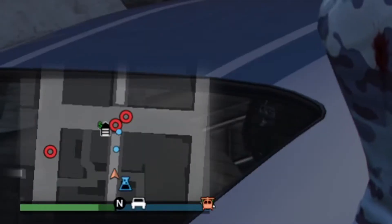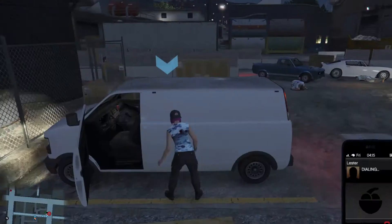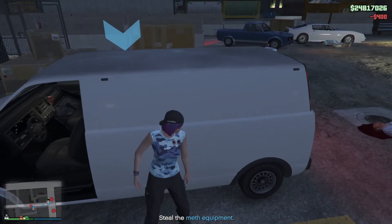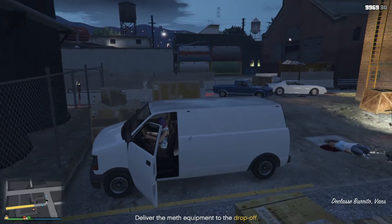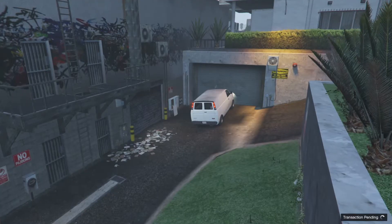Keep eliminating them until you get a wanted level. When you get the wanted level, put away your weapons, use the van as cover, and call Lester to get rid of the police. Stay near the van until all remaining enemies are eliminated by Vernon and his friends. Do not attack them yourself. When the shooting stops, get inside of the van and drive it to the drop off point to complete the first mission.